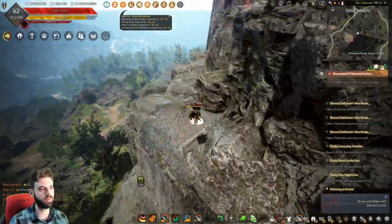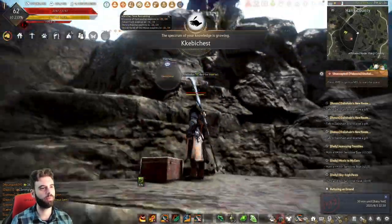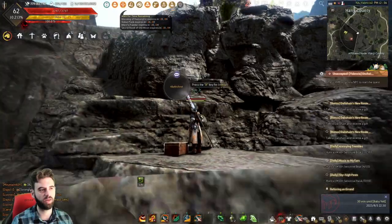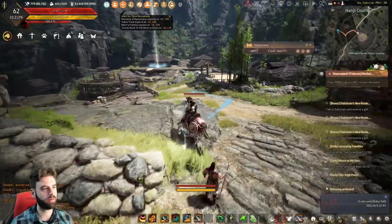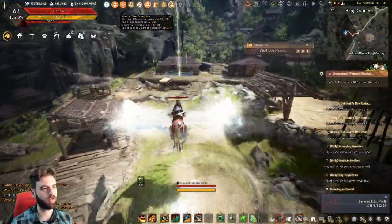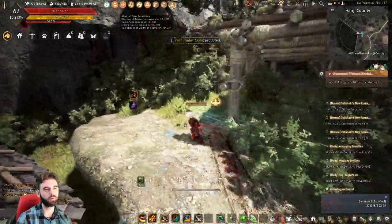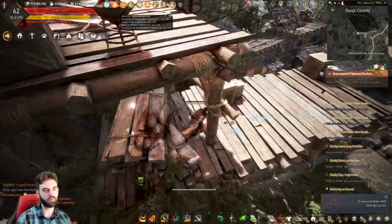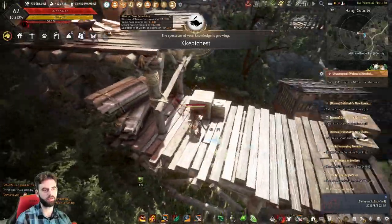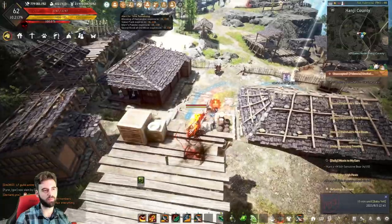Back in the central ring, head over to the Hanji County node area and fly on over. When you land, we have another little jumping puzzle — or you can kind of just dash up the side if you're a Musa. Climb over and you will see the chest right here on the left side of this little jungle gym of stuff.